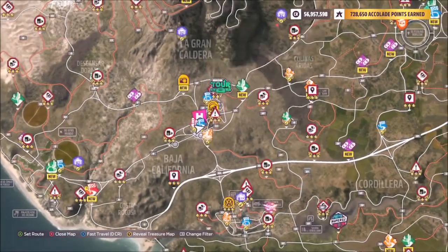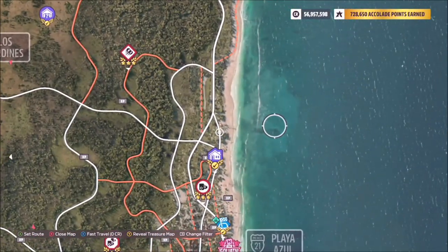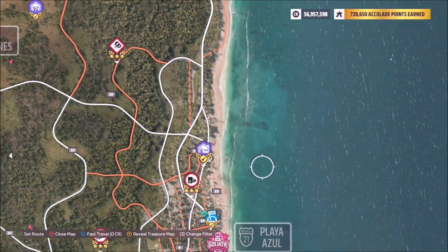Now for the location of Placer Azure — if you start at the main Horizon Festival and go all the way over to the east side of the map by the Goliath race, you will see Placer Azure.